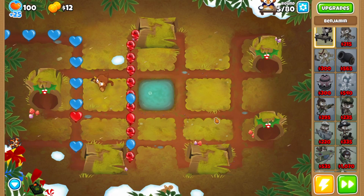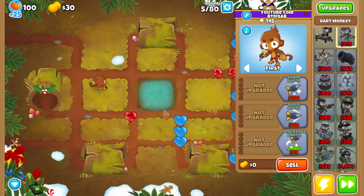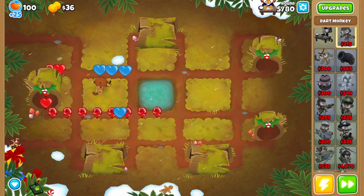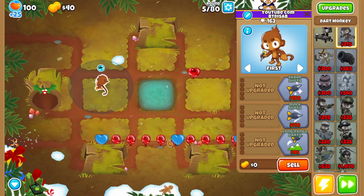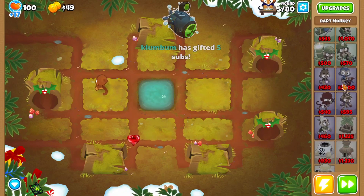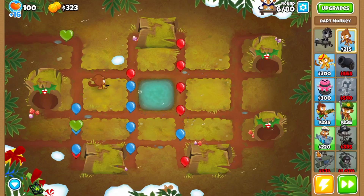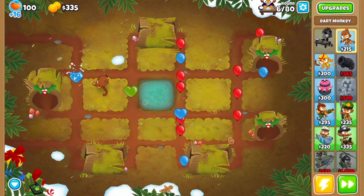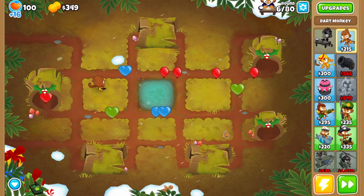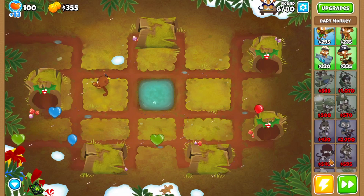If you only use the crit monkeys for damage and there are more bloons in a round, it'll take more shots — which means more crits to beat that round. So I'm not going to bother with a sharpshooter. I'm just going to farm as quickly as I can for a 0-3-0 robot monkey. You don't want to crosspath it because, in terms of efficiency, you'll get more crits with a weaker 0-3-0 than a powered-up 2-3-0. A 2-3-0 doubles attack speed but also gives pierce, so you don't want that.